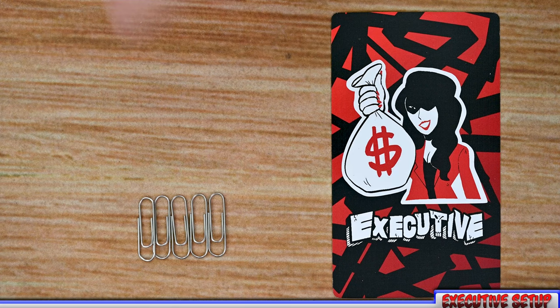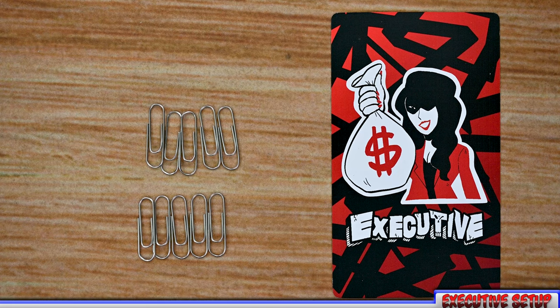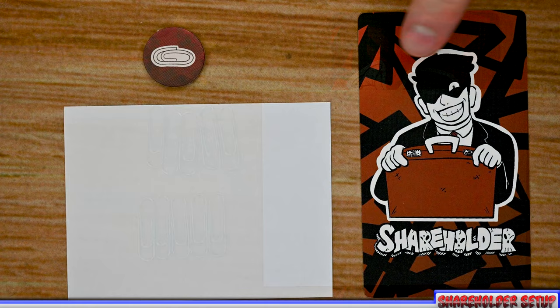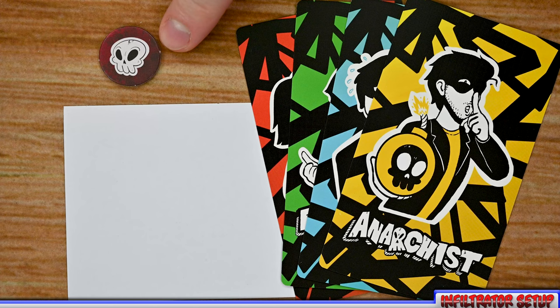For individual player setup: each executive receives five paper clips plus one additional paper clip per player playing. In a five-player game, that's ten paper clips total. If playing with seven or more players, each executive also receives a star token. Give each executive paper and a pencil to track their deals. Each shareholder starts with a piece of paper and secretly selects a paper clip token. Each infiltrator role also gets paper and secretly selects a skull token.